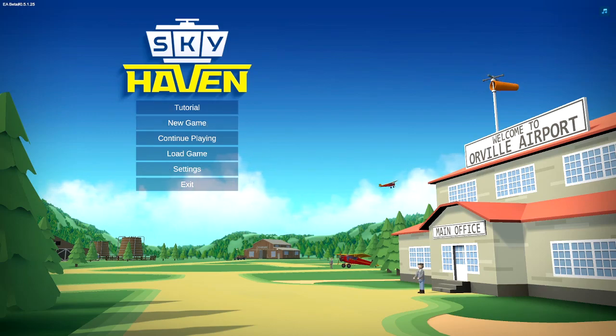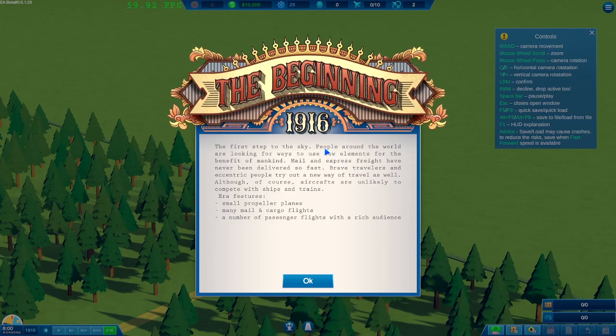We're going to start a new game. The beginning: 1916. This is what I like — you start very early. The first step in the sky: people around the world are looking for ways to use new elements for the benefit of mankind. Mail, express freight delivered faster than ever. Brave travelers try out new ways of travel, although aircrafts are unlikely to compete with ships and trains yet — small propeller planes, mail, cargo, and a few passenger flights.